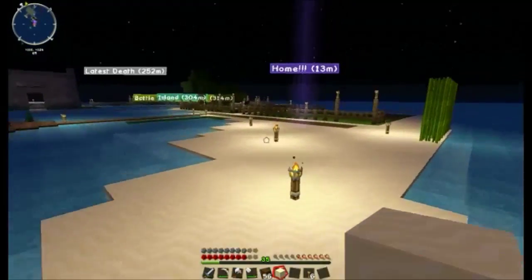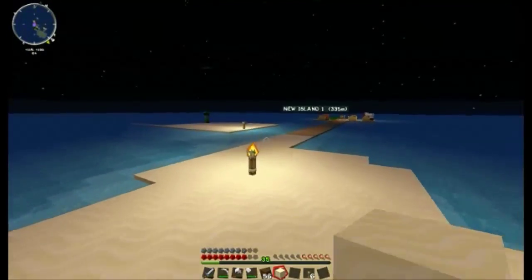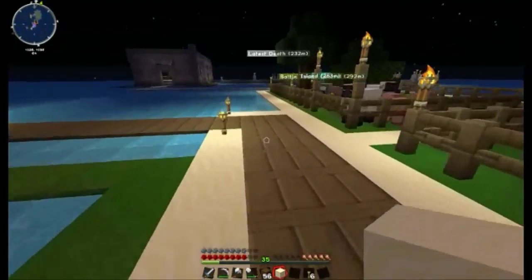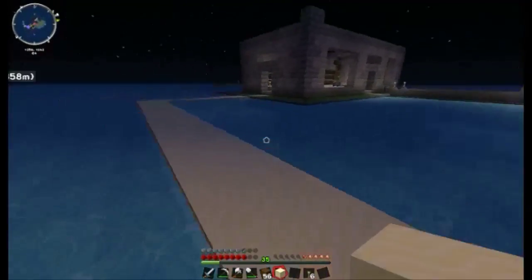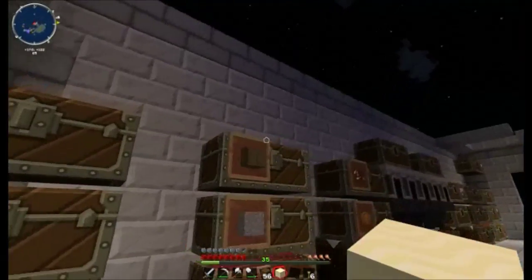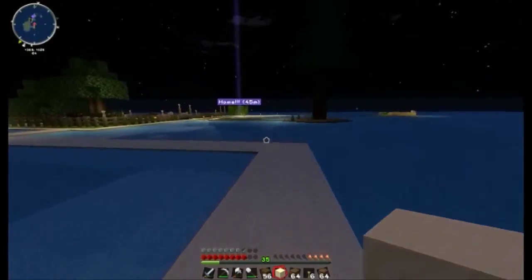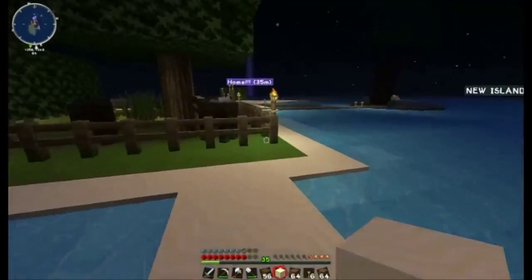Shall we go and get some dirt so we can mark it out? Are you going to have grass around the edge like I have? I'll get some dirt then — it's going to eventually turn into grass. Where's the dirt? It's nice that the water gods have been nice to me and flattened the water out — it saves us making an iron bucket. Thank you, water.